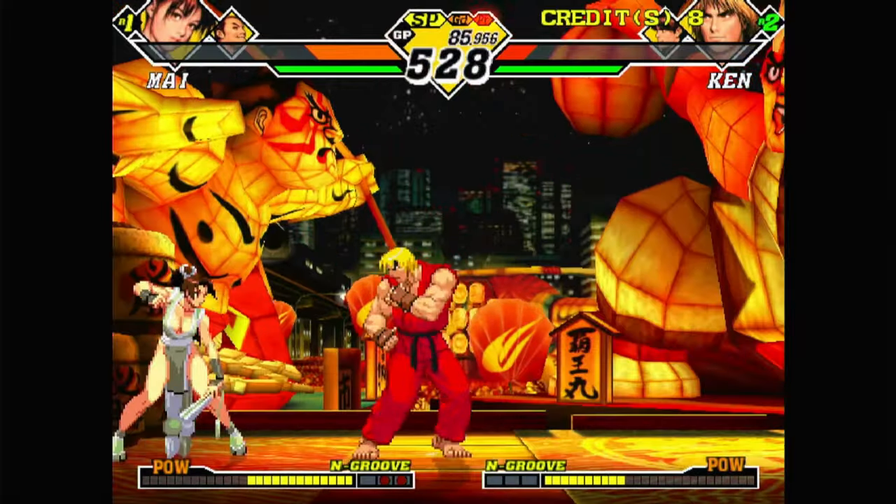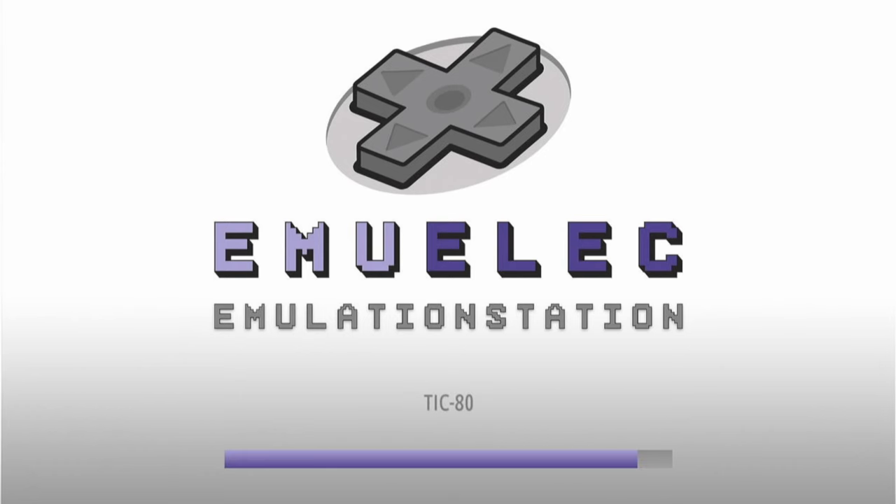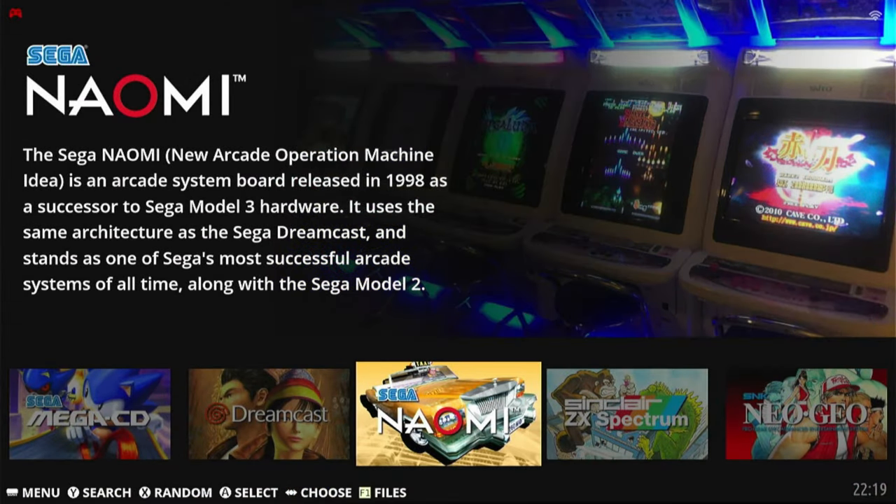If you want to return to your games list in EmuElec, hold hotkey and press start twice. From here, you can select a different game to play.